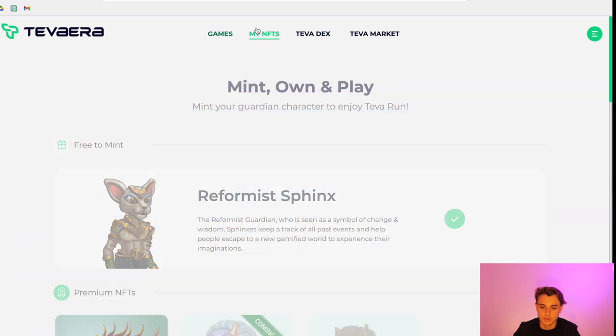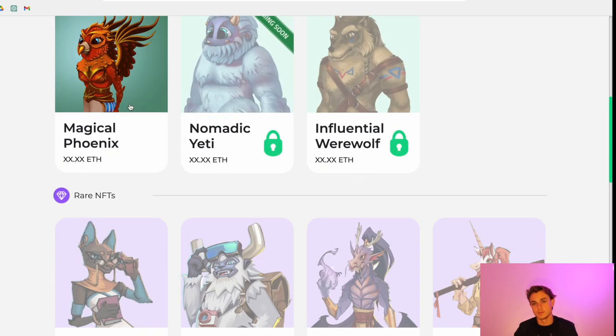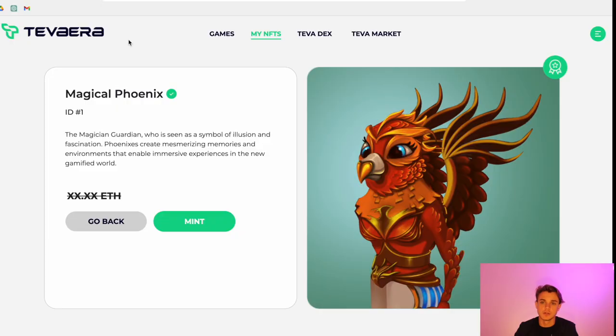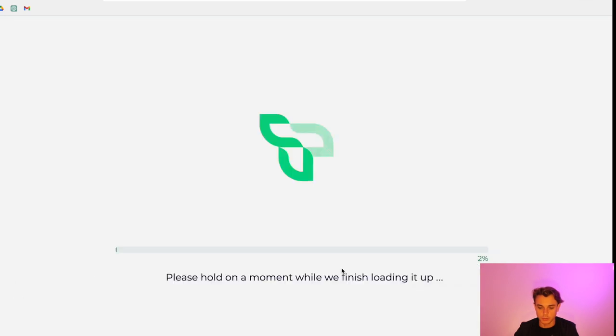Once inside, click on My NFTs and you'll see the Reformist Sphinx, which is one of the characters you can get. There's also the Magical Phoenix — this is the NFT you'll be eligible to receive from an airdrop by placing in the top portion of performers. If you're interested in getting this NFT, there's a link in the description to the Tavera website that explains how to get this character.